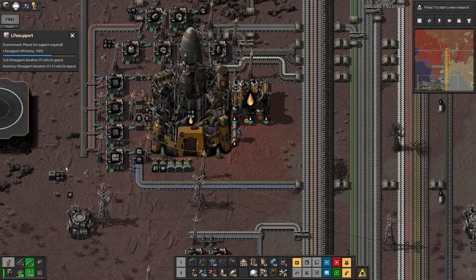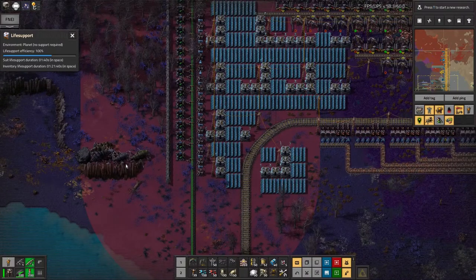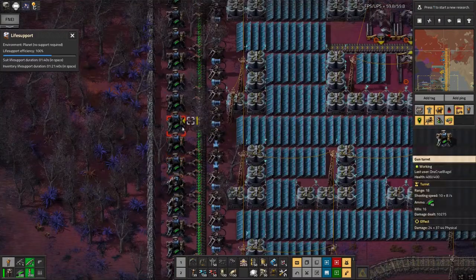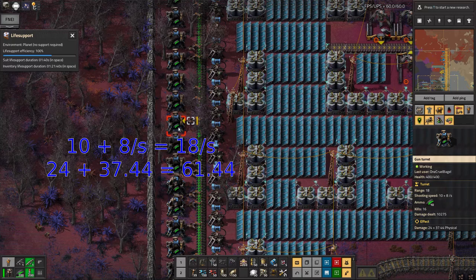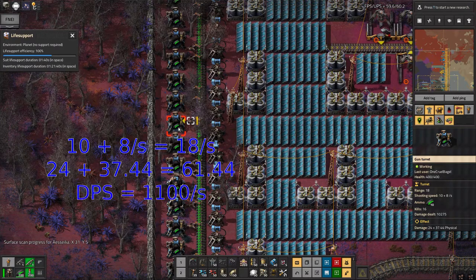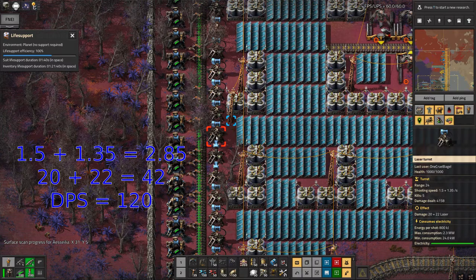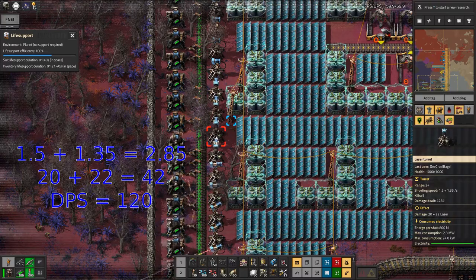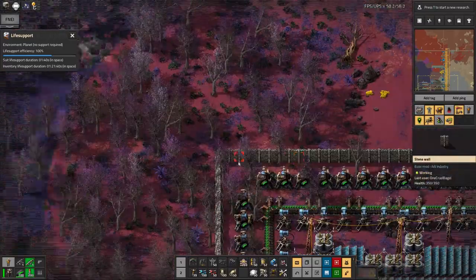Moving onwards, the main thing for this episode is going to be launching this rocket. But first I want to touch on that fight — I did go back and picked up all my inventory again, so I've got it all back. The big difference between these turrets is the gun turrets, at least with uranium ammunition, have a shooting speed of 10 plus 8 per second, so 18 per second. They do damage of 24 plus 37, so about 41 per bullet. The DPS is going to be astronomical — 18 times 60 or so. Looking at one of these laser turrets, they shoot at just under 3 per second and do about 42 damage per shot, so the DPS is much, much lower. That's why even though I've got this massive long wall of laser turrets, I still definitely need to keep the bullet turrets in as well.